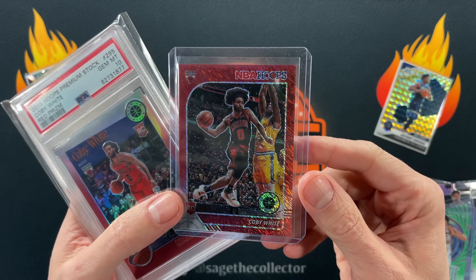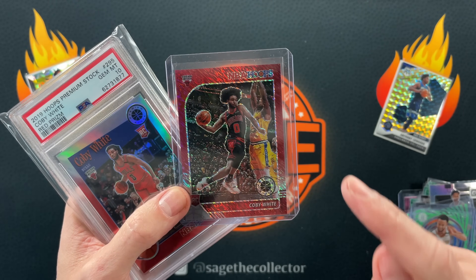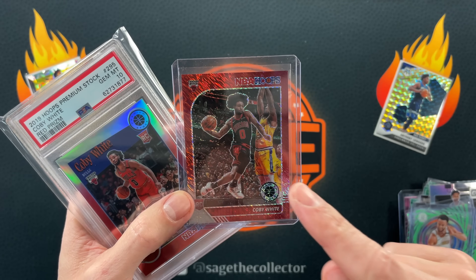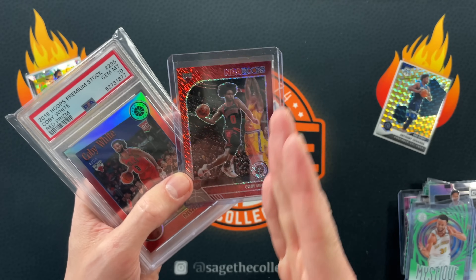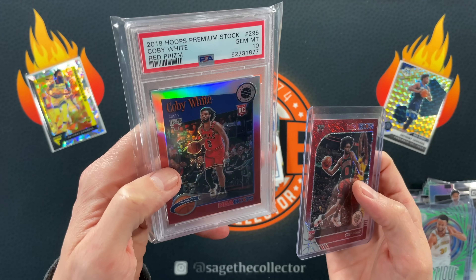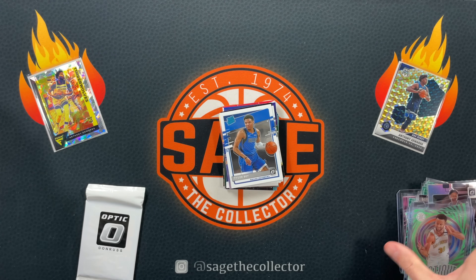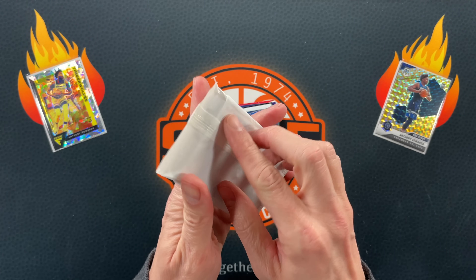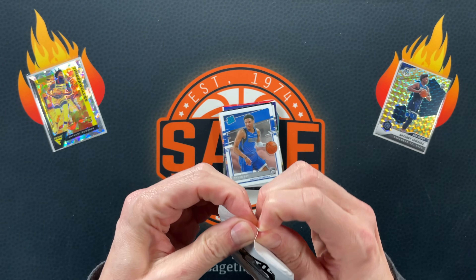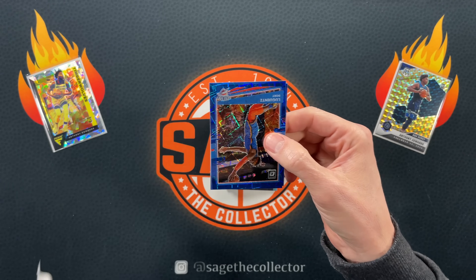Did pick up this pretty sweet card. I'm going after a little mini red rainbow of these Kobe rookies from NBA Hoops Premium. There's a shimmer, there's an ice, there's a red, there's a flash. So here's the plain red of the tribute - I'm starting to check those off the list. That was a lot of mail, but finally caught up. Mail show-and-tell from here on out should be back to normal.